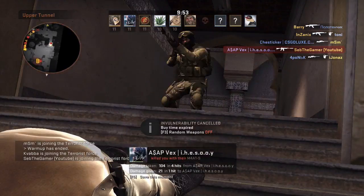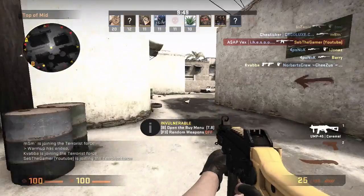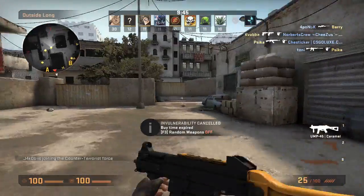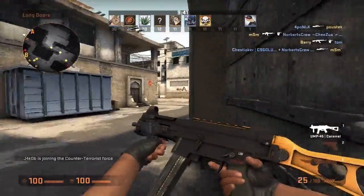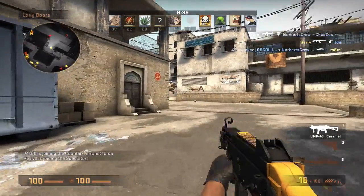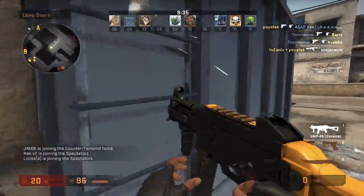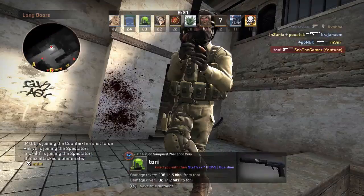WELCOME GAMERS BACK TO ANOTHER CODESTRACK VIDEO! My name is Septic Gamer and today we're gonna be doing some more training. Today we're gonna be practicing on the UMP45. Now I've got the Caramel skin on this that I just got recently, and one of you gamers suggested to train with this weapon. So that's what I shall do.